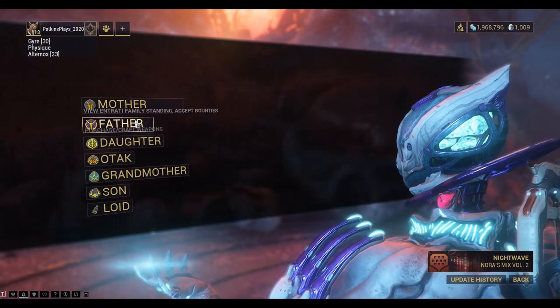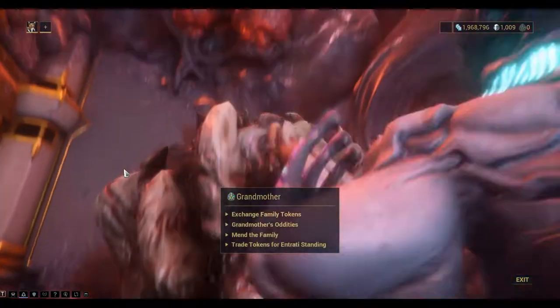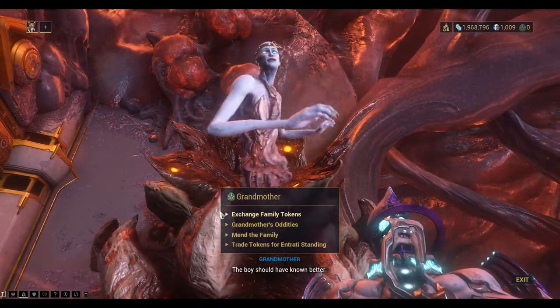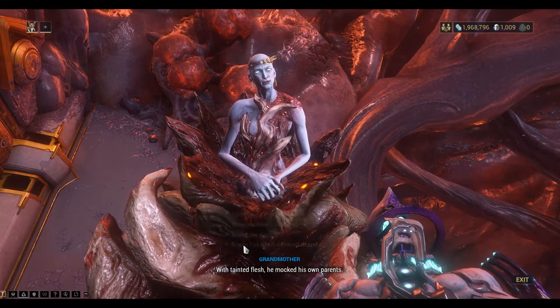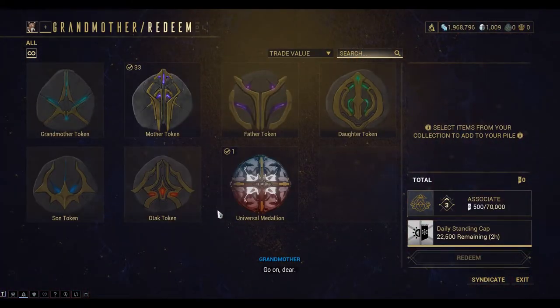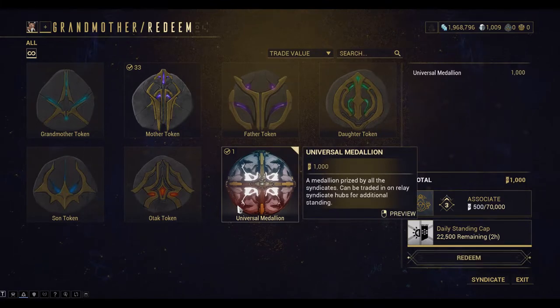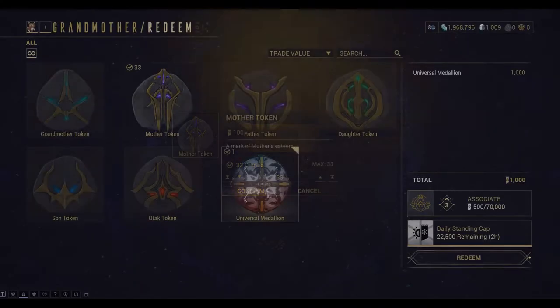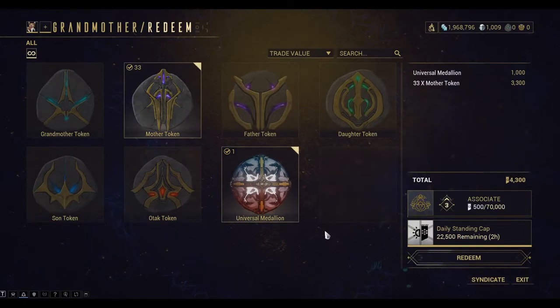If we fast travel to Grandmother, you can see here we can trade the tokens for Entrati standing. You can trade any of the family tokens for standing. I can trade the ones I've got for 4,300.